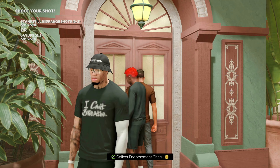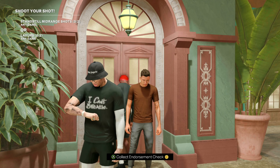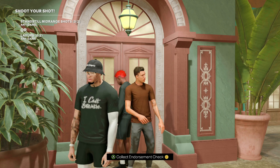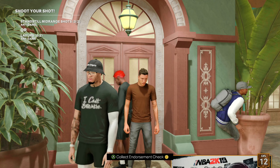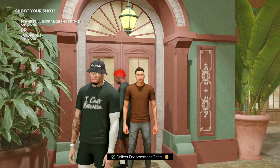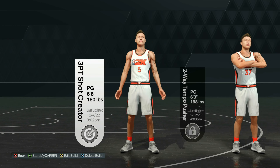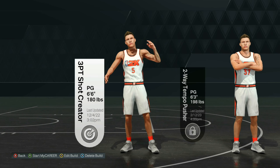All right, after you guys reload back into the game, if you walk up to the pursuer office you'll be able to collect your endorsement check and you can do this as many times as you like and run up your VC. I would be very careful because I don't want to see any of you get banned, but like I said, just do this at your own discretion. So now I'm going to show you guys the fastest way to unlock an endorsement that you need for this VC glitch.